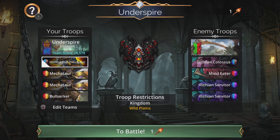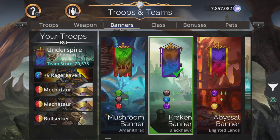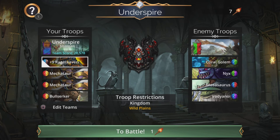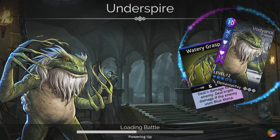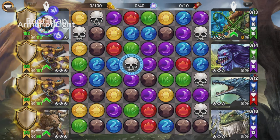Straightforward team, let's just take a look at the banner. Kraken banner from Blackhawk — plus two brown, plus one blue, minus one purple. Let's jump in and see what happens. Looking for blue and brown at the start, then things will start happening really quickly.